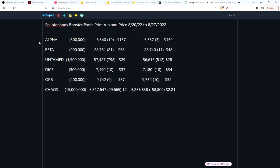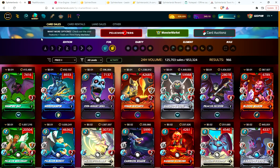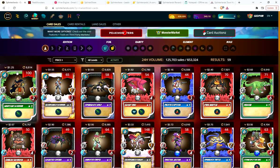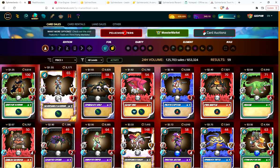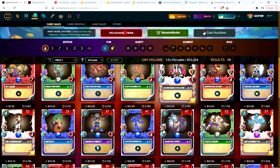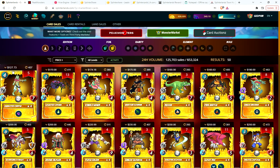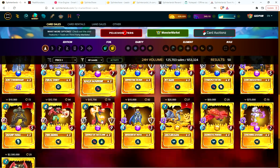It will probably be that range in three to six months. Look at alpha — only 6,000 packs. Some alpha cards on the market are as low as $1.25, with less than 10,000 in circulation. The cheapest alpha gold is over $100, and people think that's expensive — but there's only 400. I think that card will be a thousand dollar card someday.